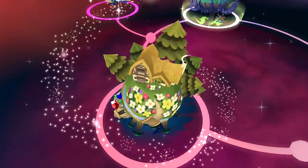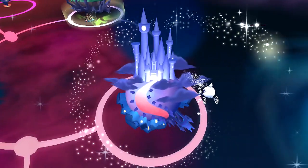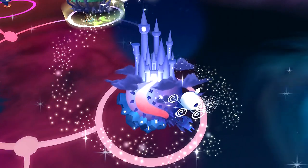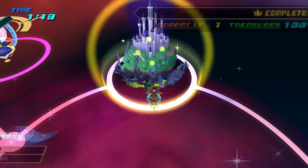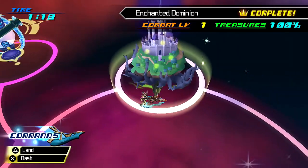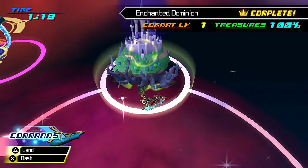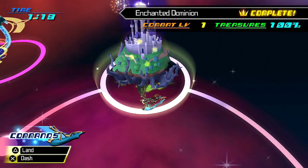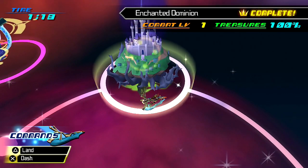By completing it, you have access to two new worlds: the Dwarf Woodlands on the left and the Castle of Dreams on the right. And that will be it for this part of Kingdom Hearts Birth by Sleep Final Mix. I hope you enjoyed it — please hit the like button, it really means a lot. Next time, we'll be moving on to the Castle of Dreams. This is MegaManNJ signing off — peace out, I've got grinding to do.